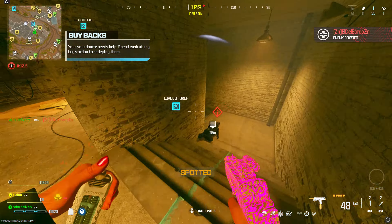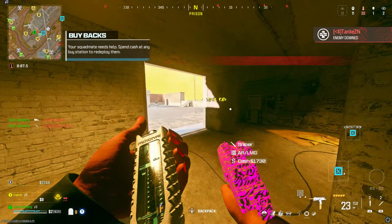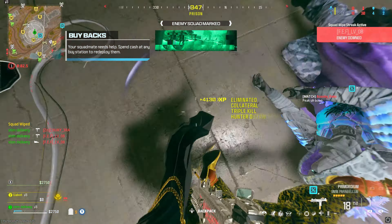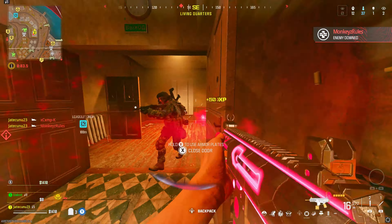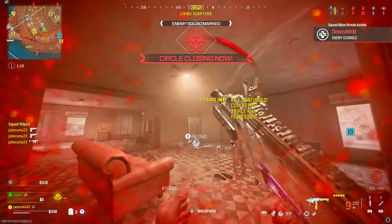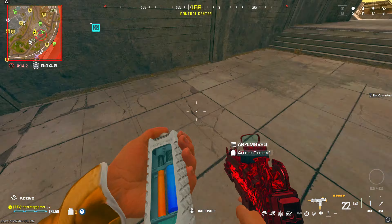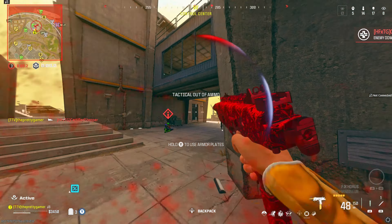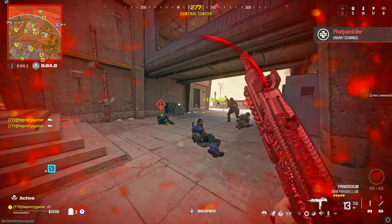Slow down, drop inbound. Good kill — marking the rest of the squad on your back, go for the hunt. Marked remaining operators. Hunt them down. I got one. Good kill. Too close.